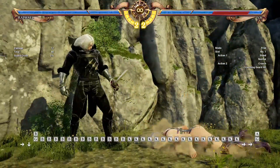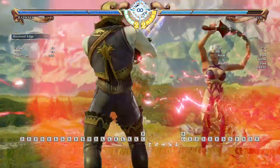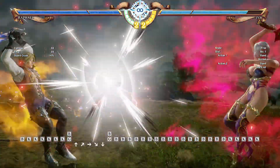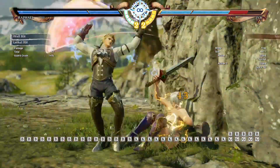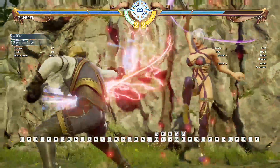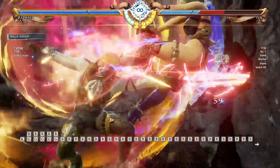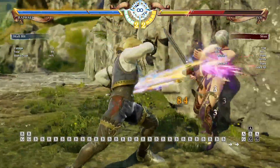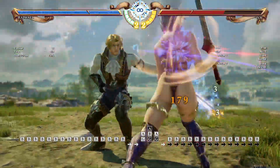Now let's explore the throw possibilities in this situation. As you can see, the opponent is turned backward, so you can land a back throw which is absolutely guaranteed — you cannot escape side or back throws in this game. That's a cool little trick to have up your sleeve. If you're in soul charge, you can land the standard throw like that.